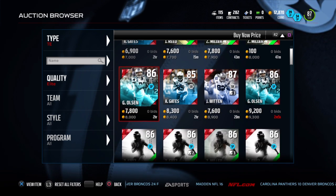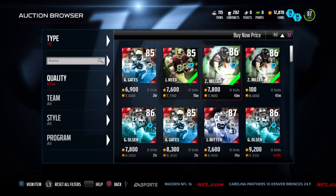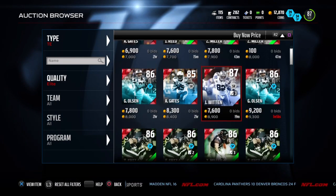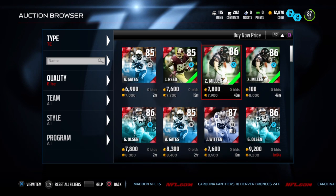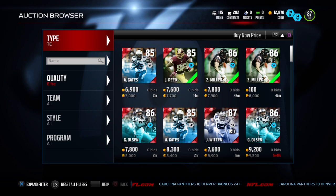We have Greg Olsen, that's going for pretty cheap. Antonio Gates, that's going for cheap. And Jason Witten. Zach Miller, but I don't really like him — you might like him, but I don't know.